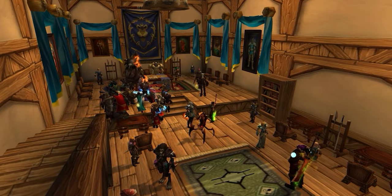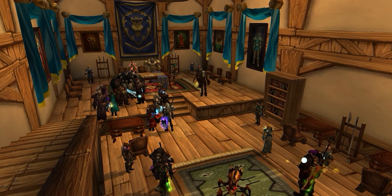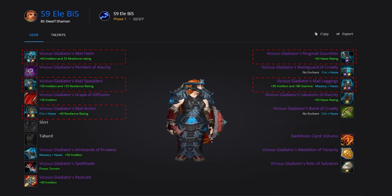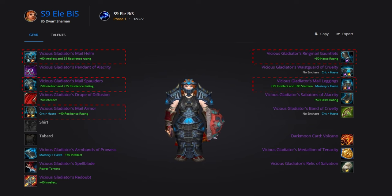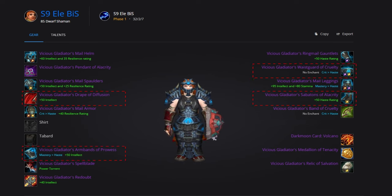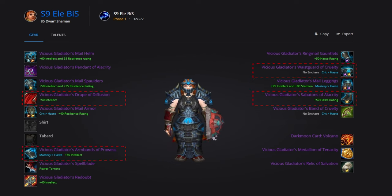In Season 9, all of your best-in-slot gear comes from PvP. Elemental Shaman is a common kill target, and you'll be thankful for the extra resilience. Your main pieces will be the Vicious Gladiator's Thunderfist set, including the Vicious Gladiator's mail armor, leggings, spaulders, and helm. Use the Vicious Gladiator's Ringmail Gauntlets over the standard mail gauntlets as they have better stats. For off pieces, you'll want Vicious Gladiator's Drape of Diffusion, Armbands of Prowess for bracers, Waistguard of Cruelty in the waist slot, and Sabatons of Alacrity in the boot slot.